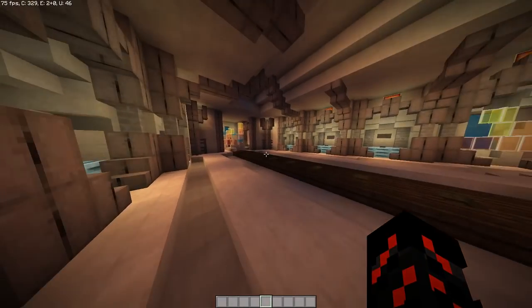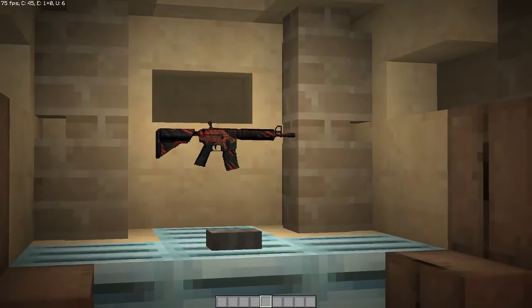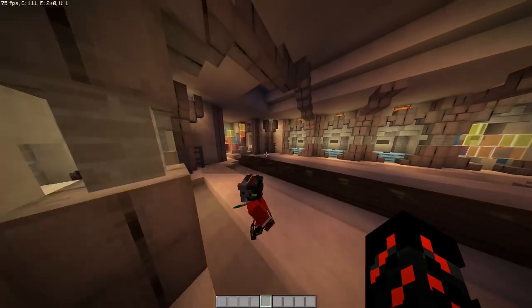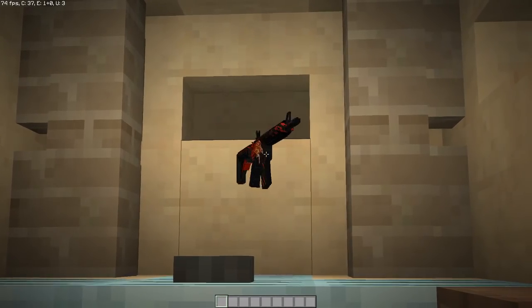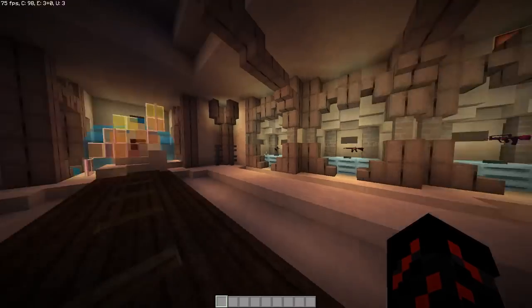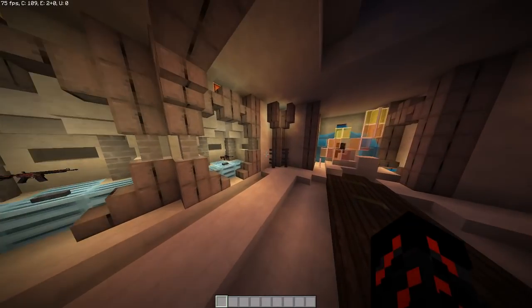We have the FAMAS Valance, the M4A4 Howl. This is the normal M4. What I did is I have two — this is the official Howl, and this is the normal M4 — but why not just put both versions of Howl in the game and then you pick?